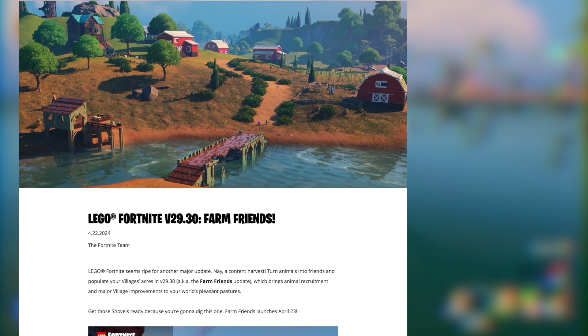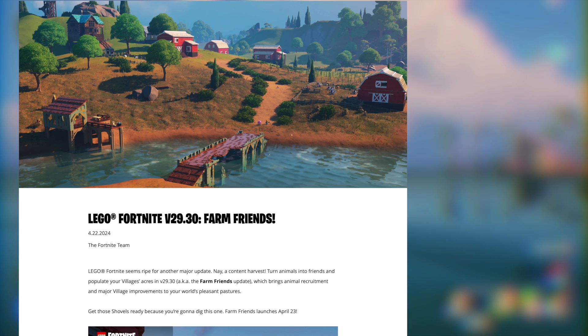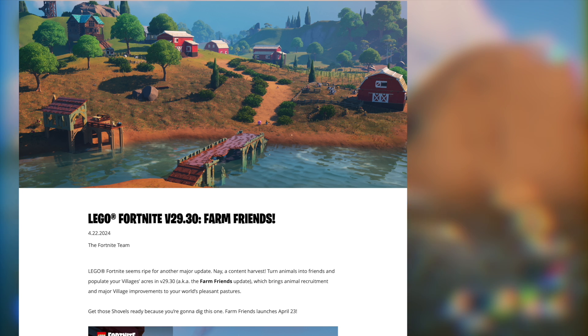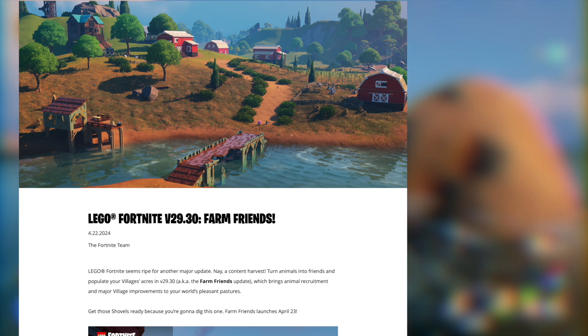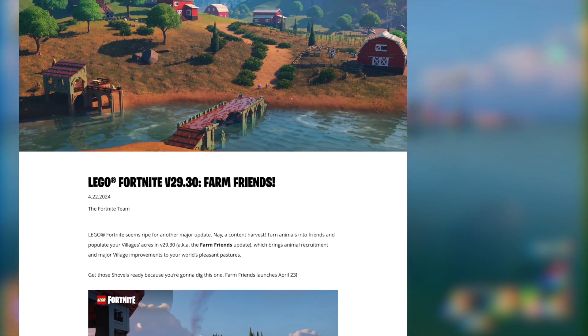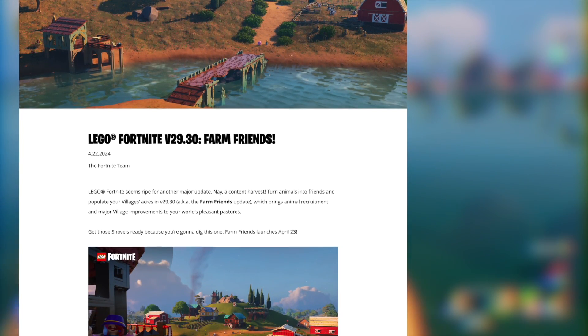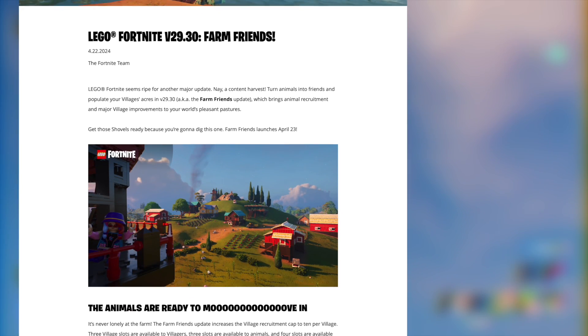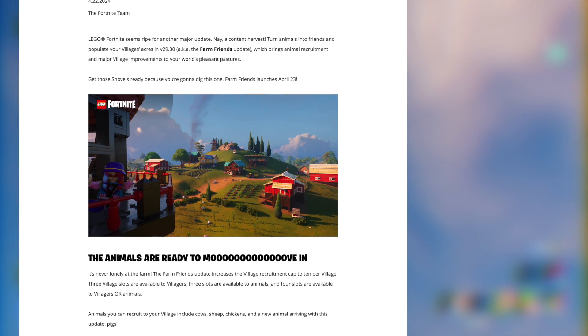LEGO Fortnite has dropped their latest update — version 29.30, dubbed the Farm Friends update. It brings animal recruitment and major village improvements to your world's Pleasant Pastures. I've been playing this update for a few days now and there's a lot of great stuff in it. It's exciting that they did this after the previous update which had little to nothing and was just bug fixes.